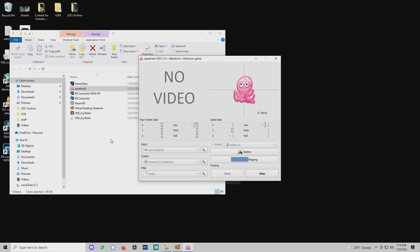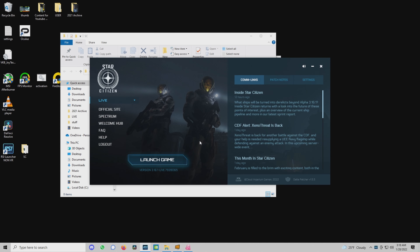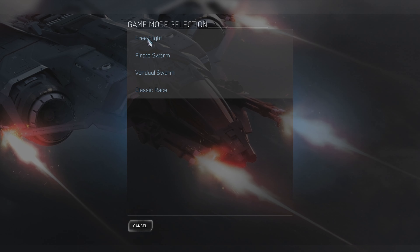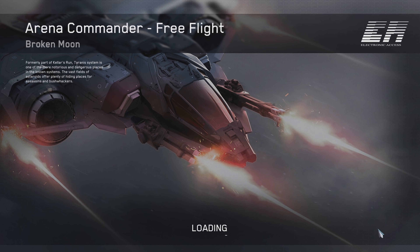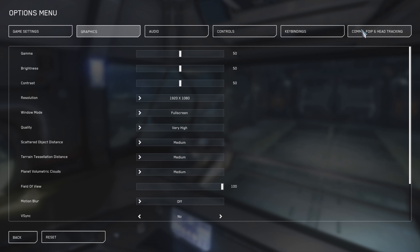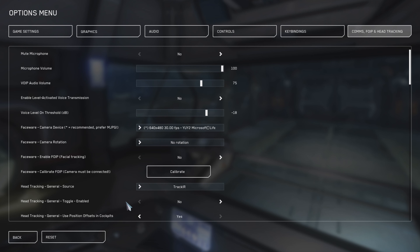Now that you have your Virtual Desktop and head tracking running, when you start Star Citizen, do not worry first about how the screen looks — let's get tracking set up first, and then we will adjust the view and the resolution. To test appropriately, enter Arena mode, select Single Player, change the course to Free Flight, and select a ship with an interior if possible, then launch the game. Once the game starts, enable head tracking by selecting it under Options, Comps, VoIP, Head Tracking tab. Ensure that you select Track IR as the tracking source and select Yes under Toggle Enabled. You also want to ensure to have Position Offsets in Cockpits set to Yes so you have full 6 degrees of motion while flying.